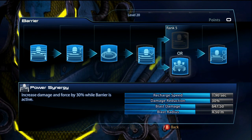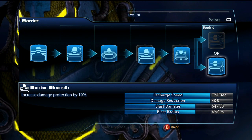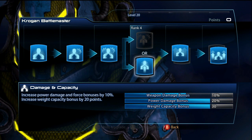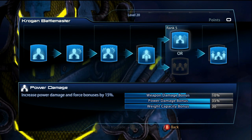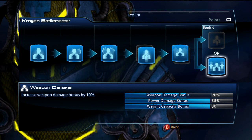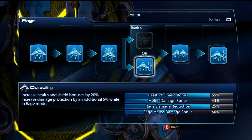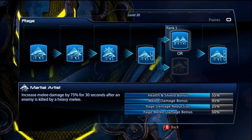For Charge, that is very effective. For Barrier itself, definitely always go Barrier Strength - I recommend this to stay on and help with defense. Definitely go for Power Synergy, and then Barrier Strength again for a grand total of 40 damage reduction, which is really good. For the Krogan Battlemaster, go for Damage and Capacity, then Power Damage to help him out, and finally Weapons Damage. It's pretty balanced: 20 weapon, 35 power.